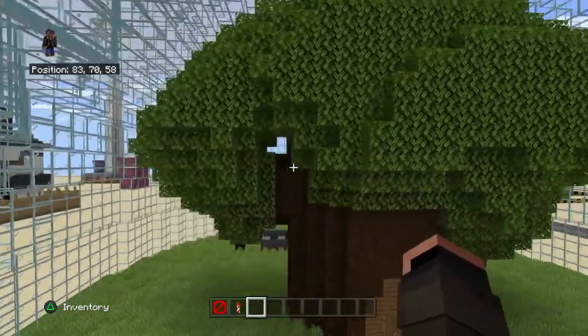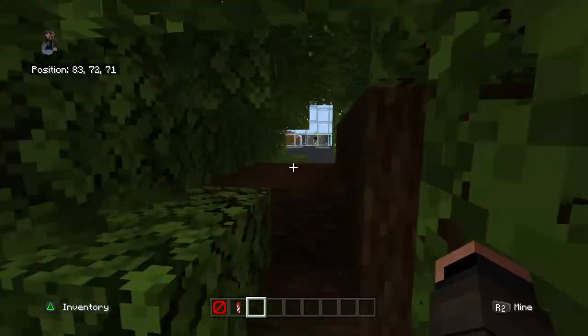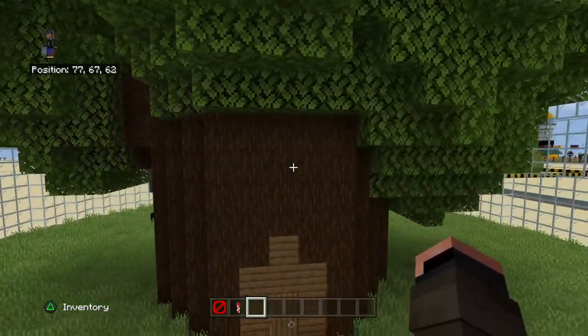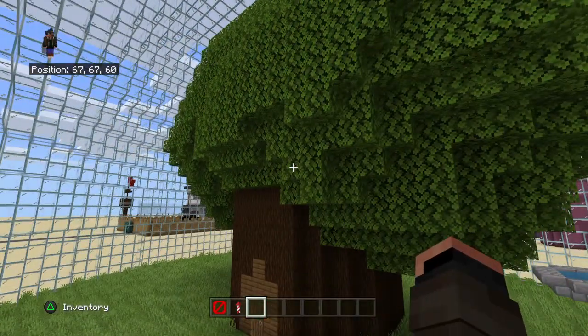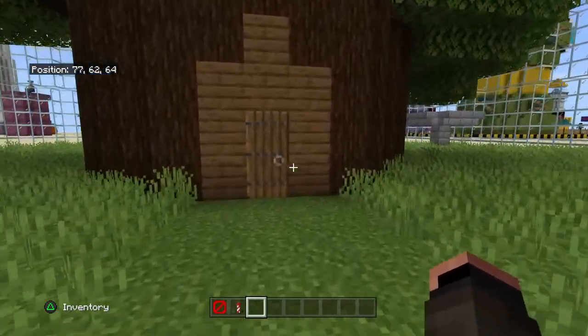And here's the tree one more time. You can see it has different branches, and each of these branches has a different room inside. That's kind of how I was able to add more rooms — I just hid them within the branches of the tree.